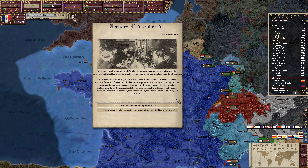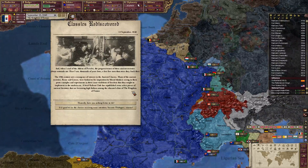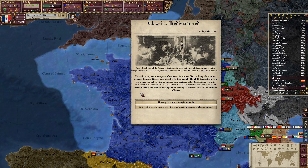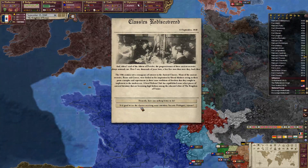The 19th century saw a resurgence of interest in the ancient classics. Many ancient societies — Rome and Greece — were looked to for inspiration by liberal thinkers, seeing in them proto-examples and experiments in those same traditions of freedom they sought to implement in the modern era. A local reform club has republished select pieces of ancient literature that are becoming high fashion among the educated elites of the Kingdom of France.